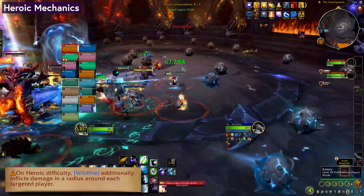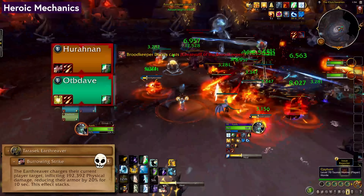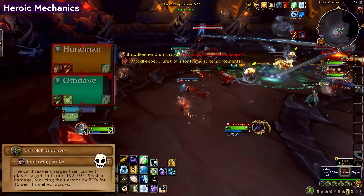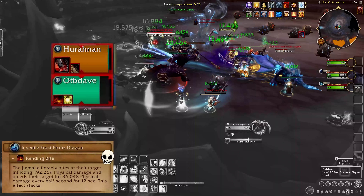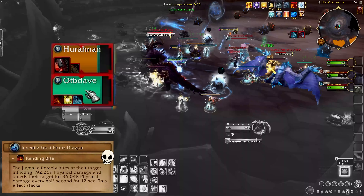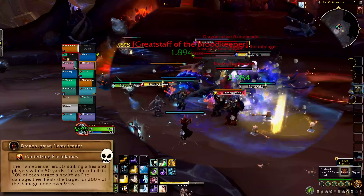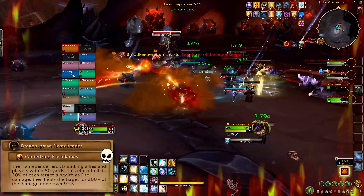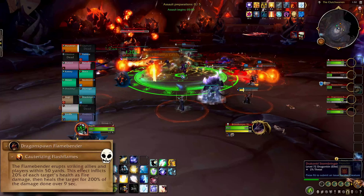Heroic Wildfire has rings to spread with before it goes out — easy enough. The Earthreaver adds get a tank buster called Burrowing Strike with a stacking armor debuff; tank swap them if you must. The Frost Dragons also get one called Rending Bite that stacks a bleed — you can trade those too if it gets bad. The Flamebenders learn Cauterizing Flash Flames, which does damage to both other adds and players and then heals it back over 9 seconds. Use Purges to remove the heal from the other adds.